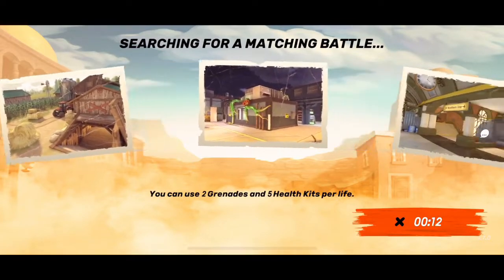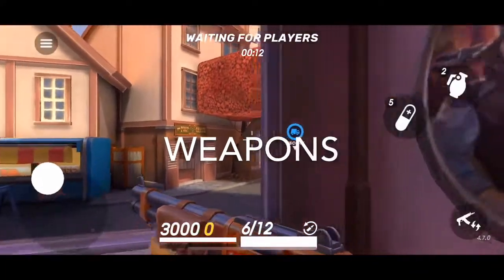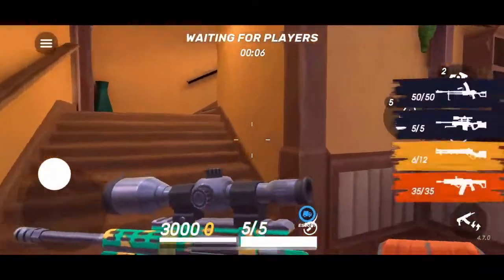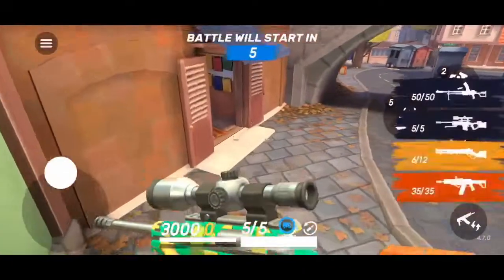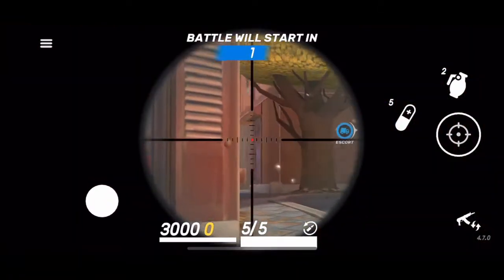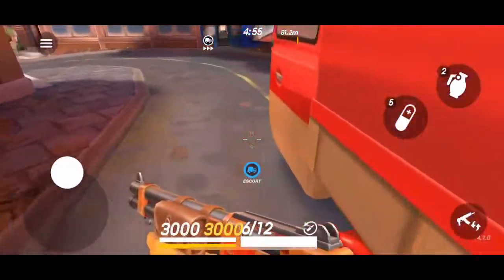Starting at number five, we're gonna talk about weapons. In Guns of Boom there are three tiers of weapons: your lower tier, mid tier, and your top tier gold standard weapons. As far as weapons, you want to choose based off your level. If you're starting out you can get away with lower tier and mid tier weapons, but once you start hitting level 34 and up you're gonna need to upgrade to these top tier weapons.